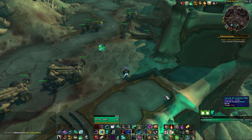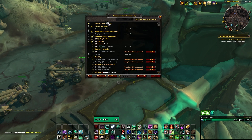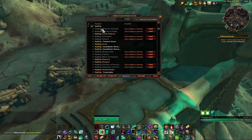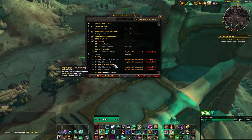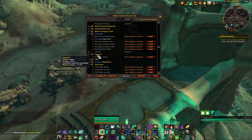Addon Control Panel is the most simple add-on that's ever existed. When I hit Escape and pull up the game menu, there's one little button that says Add-ons — that's Addon Control Panel. You can turn add-ons on or off and then reload, and it only applies to that character. It allows you to disable or enable add-ons without having to relog to the character screen, which is nice.